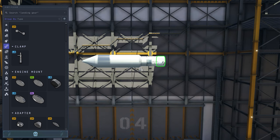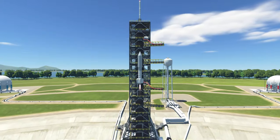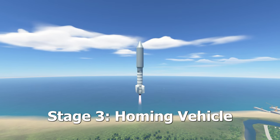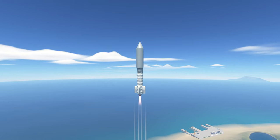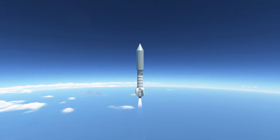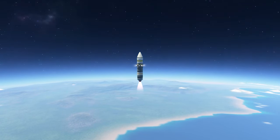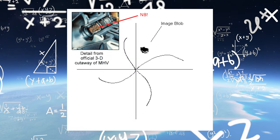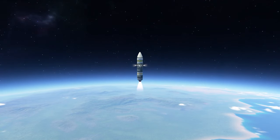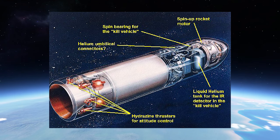My build looks nothing like the real thing, but we're close enough. The first two stages are basically rocket-powered, and the third stage is the homing vehicle. Instead of conventional explosive warheads, our missile will use sheer kinetic force to destroy the target. It was designed to lock onto the target satellite's infrared image with a telescopic seeker, and it would also spin rapidly for stability and correct its course with a total of 63 small rocket-fueled motors.